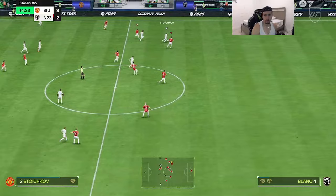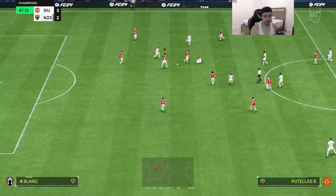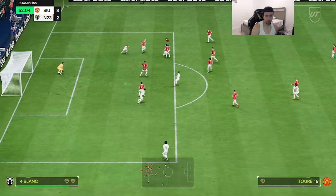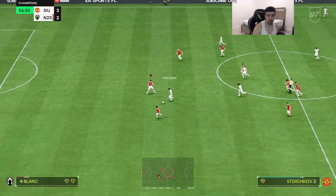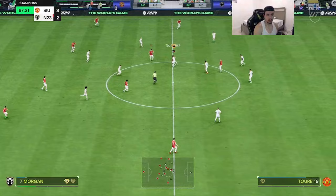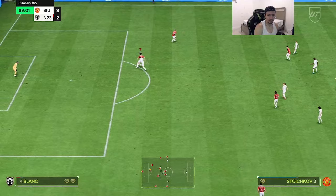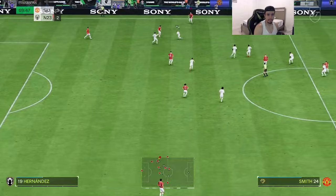Nice way to prevent that pass from going through — good stuff from Blanc. Very nice, that reach being very clutch. Great tackle, nice and clean from Blanc. Toshiko versus Blanc — great defense. Nice block, that 6'4 height is very crucial. Great interception. I will say that the turning from this Blanc is nice — look how quick that turning is, nice and smooth. The 6'4 height feels nice on the ball.